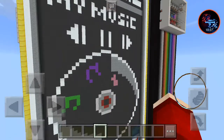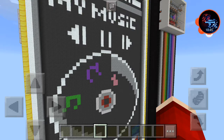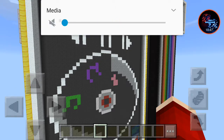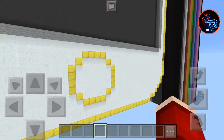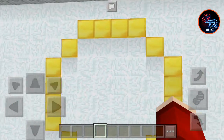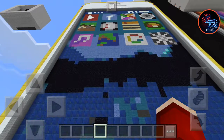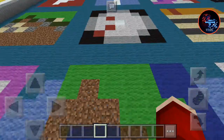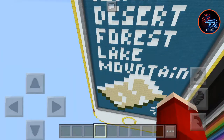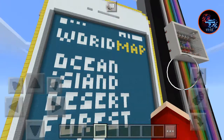Next — I think this is a world map, because the way it is it says Minecraft square. World map? Ocean, mountain, lake, forest, desert. I like the desert because you can see desert temples and everything.